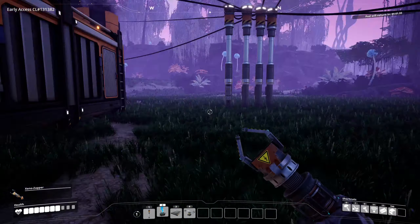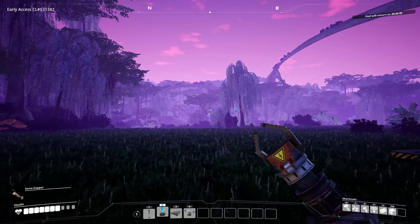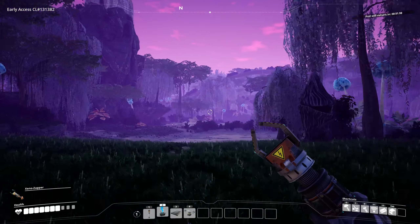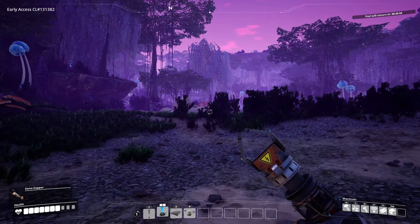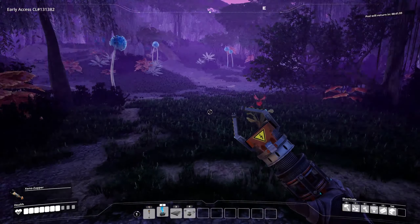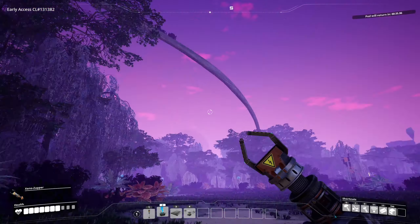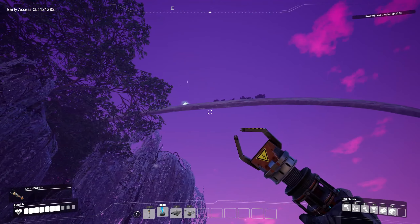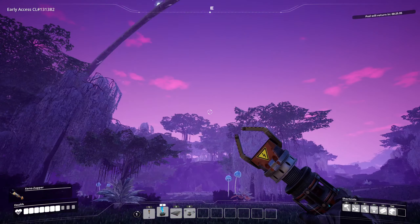The rocket will be back in just under a minute, which means we can start researching other things. But while we wait I want to do a little bit of exploring around here, check out and see what we've got now that our home base is operational. Looks like more limestone and other normal nodes - that's another 60 a minute. Oh, is that a power slug? I think I might need jetpacks to get up there.